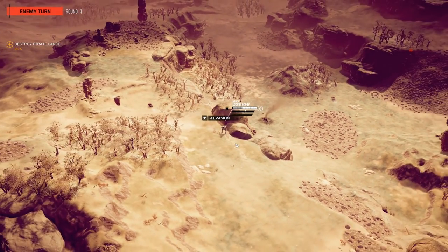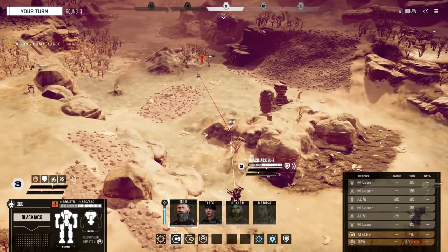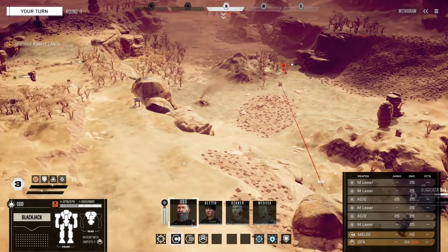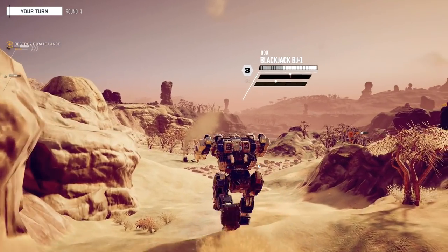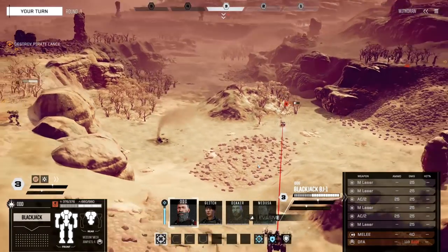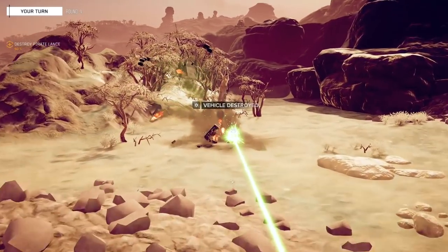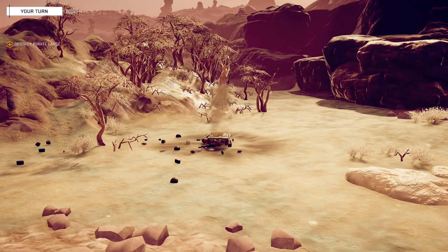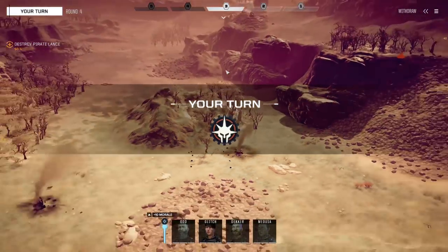Now that we're attacking from the left, we have to chunk through all that armor again, which I'm not thrilled about. I think what I'll do is try and blast off some armor here. It looks like this red stuff is showing me the potential spots where I'm going to hit — that little lightbulb moment could actually be huge for me. That revelation about where we're shooting is super helpful. It's helped to solidify why we're doing the damage we're doing — some of those situations in the last mission that I couldn't quite understand.